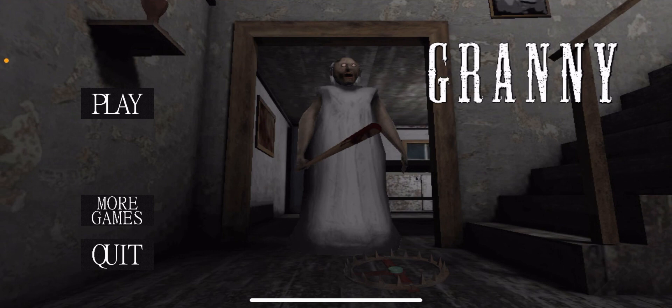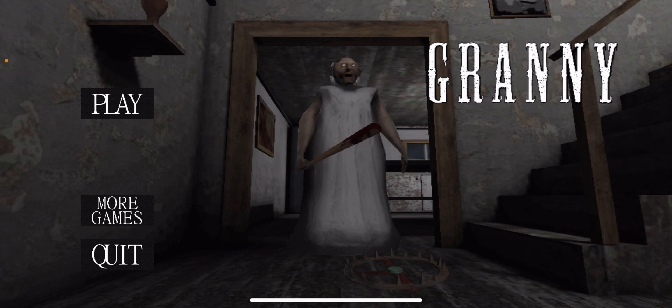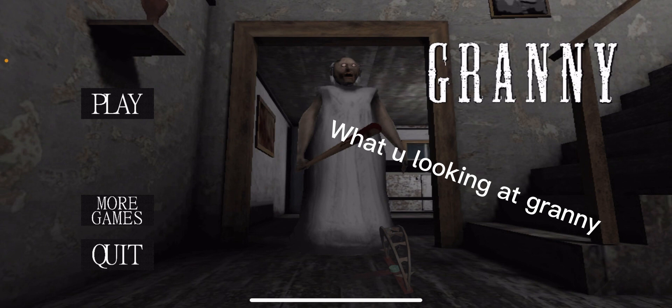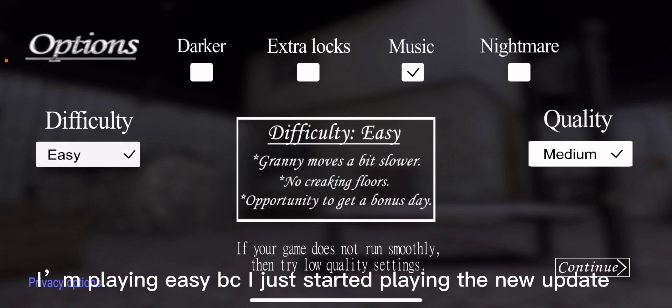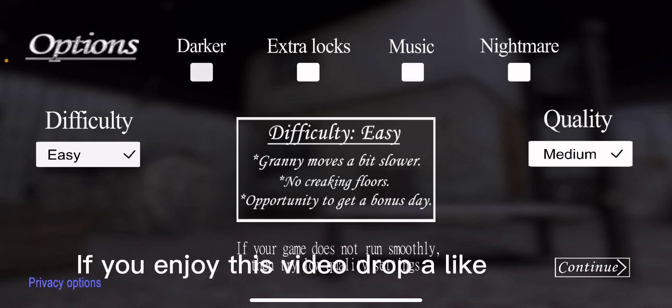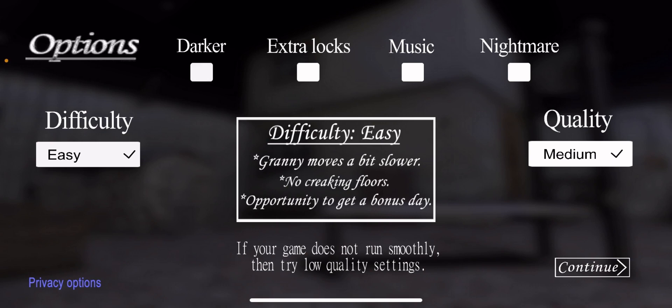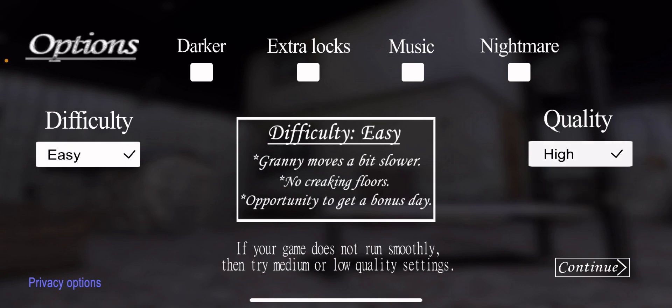What's up guys, today we're going to be playing Granny — this is the new update for Granny. If you guys enjoyed the video make sure to comment down below. This game has been really fun for me and I've been playing Granny Chapter 2 as well. If you guys want to see Granny Chapter 2 let me know. Today we're going to be playing on easy mode. We're going to turn off the music because it's just very annoying. Throughout the whole channel we're going to be going through a lot of different modes like darker, extra locks, nightmare, and all these different modes. We're going to go on high quality even if it glitches out, but I hope you guys enjoy this video because this is my first video playing Granny.